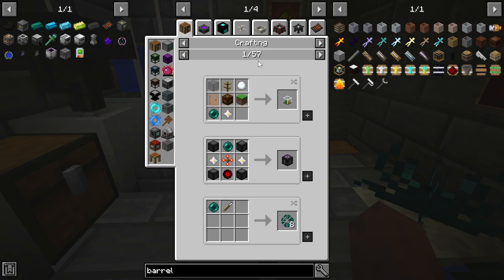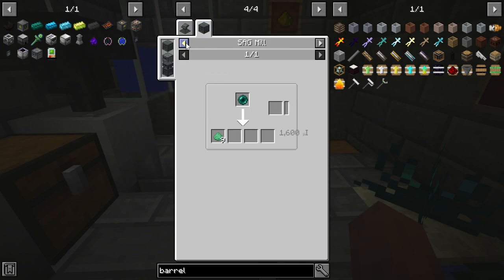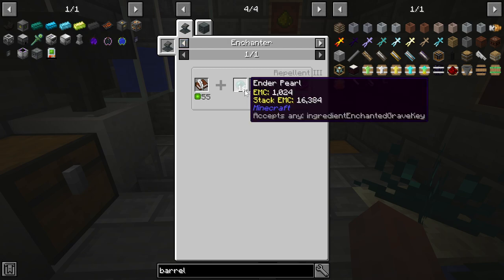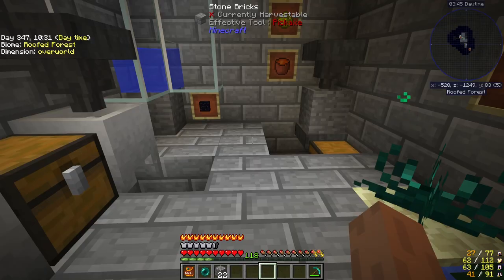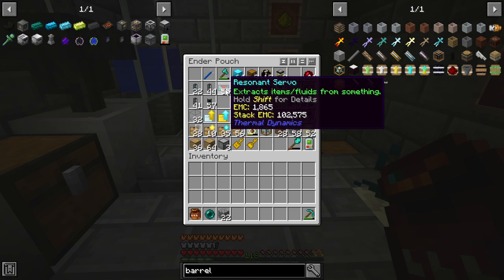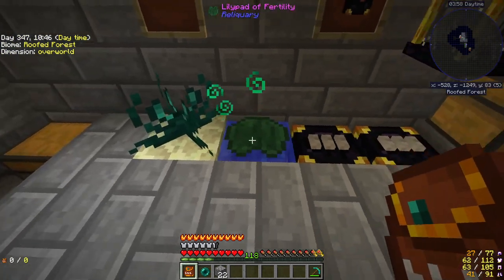You're going to get a crafting seed and four of these inferium essences, and you're going to make four of these — which is easy to do. You can farm this stuff up and make a little farm for it. Then you're going to have your mob farm — this is the point where you're already going to have a mob farm most likely. The recipe is some cactus green that's cooked down, a rib bone, one of those and one of those. Just like that, we have a lily pad of fertility. You can walk over the water with it too. There's 57 different crafting recipes that use ender pearls — you're going to need them for tons of things, hundreds and thousands.